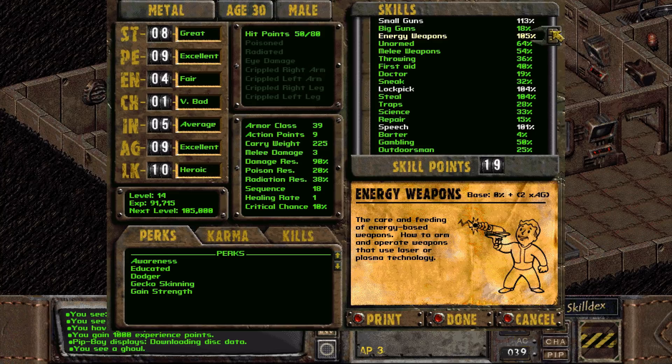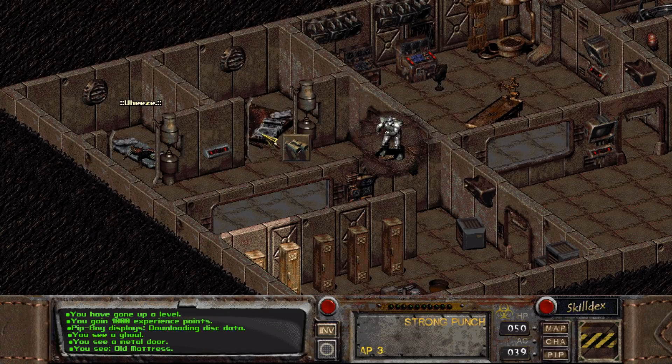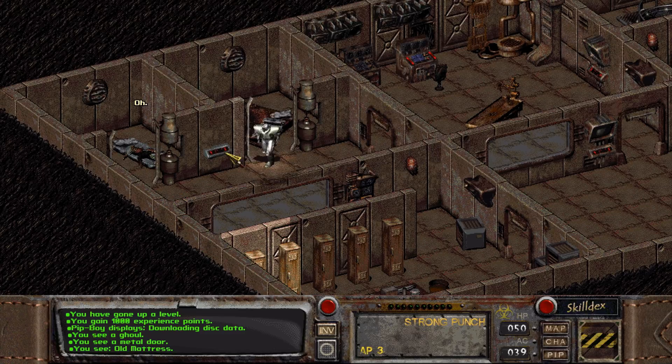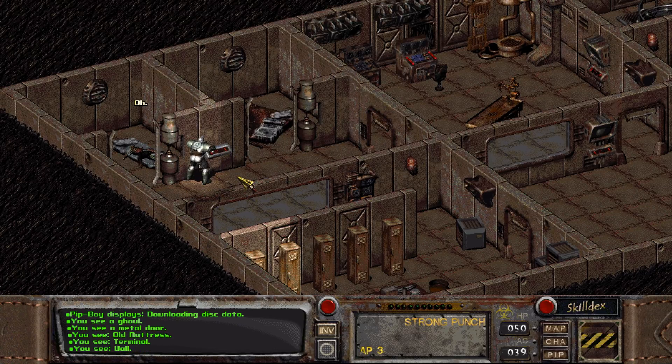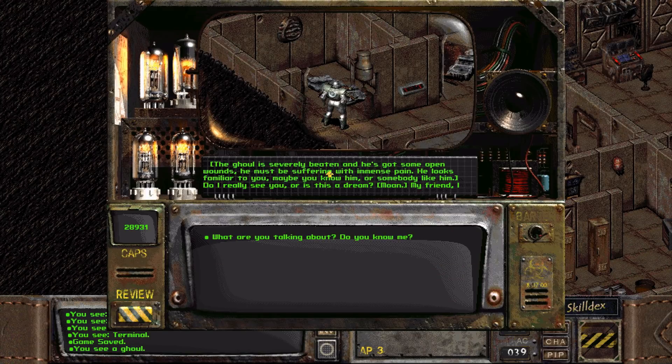I need more energy weapons, please. Clocks — thank you. I'm gonna keep that one skill point. No perks unfortunately. Let's go talk to the ghoul, see if we can actually help him — and then kill him. What does the terminal do — will it turn on the force fields? No, it'll do nothing. The ghoul is severely beaten with open wounds. He must be suffering immense pain. Isn't a ghoul basically all one open wound? He looks familiar — maybe you know him. It's probably one of the ones that tried to kill us. Wait a second — we are the ghoul, aren't we?